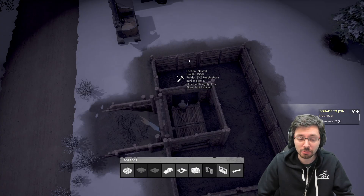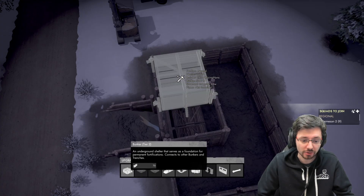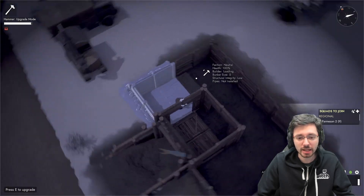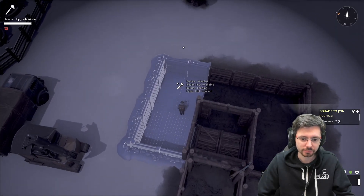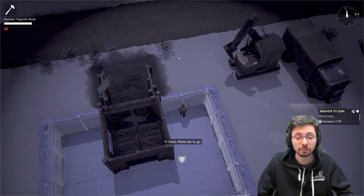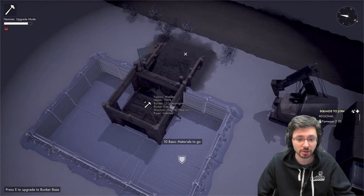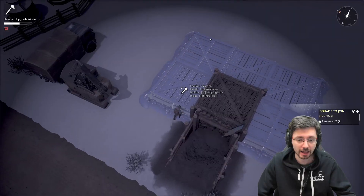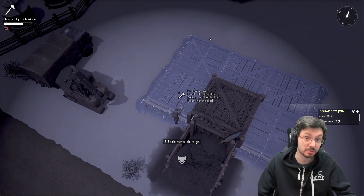To upgrade these segments to tier 2, click on the bunker tier 2 segment and hammer away, doing the same on each segment. It's also worth noting that you can upgrade segments from not just the inside but also from the outside — just run around to the outside, press space to jump over, and you can hammer from there as well.